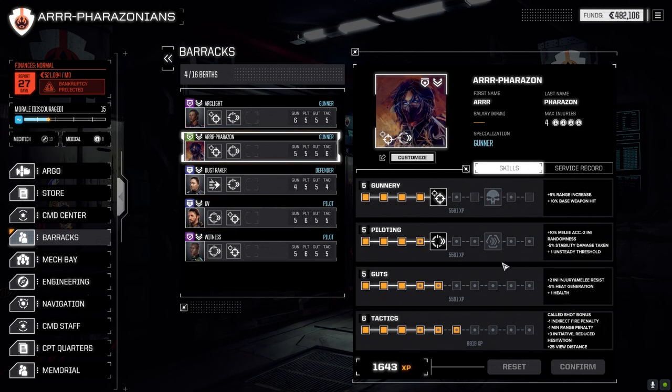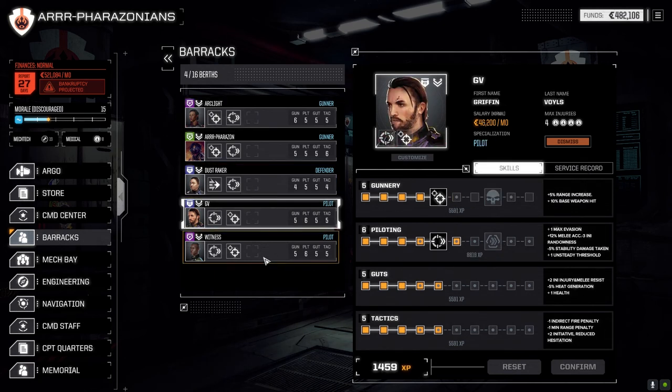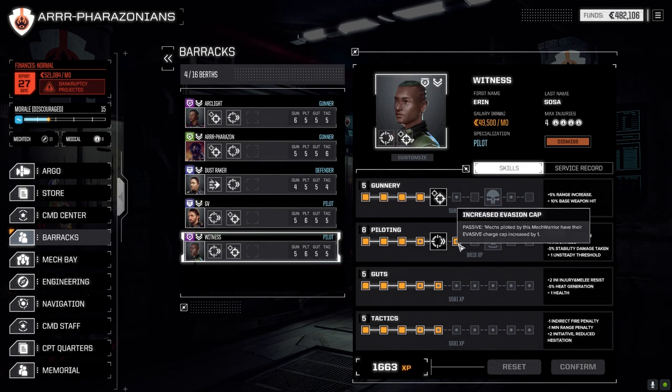In the barracks, we were able to level up four of our pilots. Fires On — I went with Tactics; I want to get that called shot bonus up with the Heavy X Pulse so I can pull legs and stuff. Arc Light went with Gunnery — that minus-one recoil penalty should help out with the MMLs. GV and Witness both went into Piloting because it gave us plus-one max evasion.